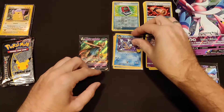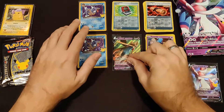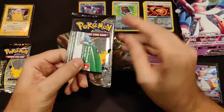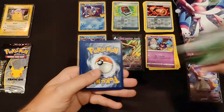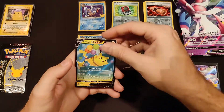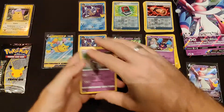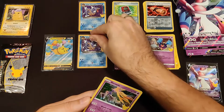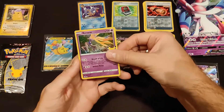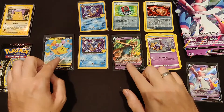So now we have two Dark Gyarados — that's pretty cool. Let's do it so they're all in view. I have another box to go after this. Another pack. Move that forward. Three packs in, two V cards, two from the subset. A Xerneas, Kyogre, and Cosmome. So no subset card in this one, but wow, that's so cool. I don't even know if I own that.